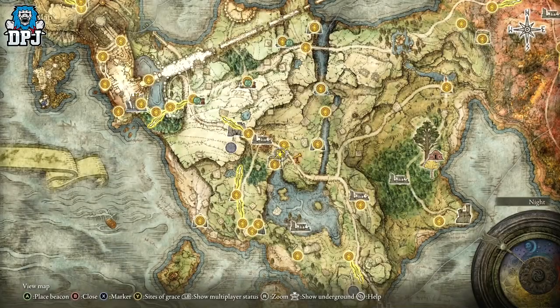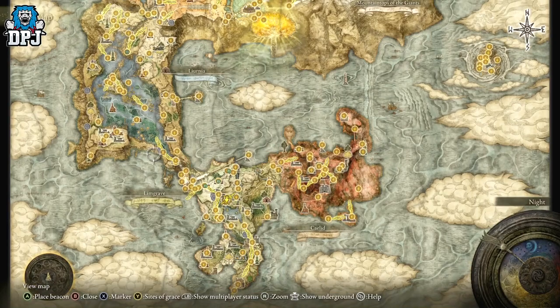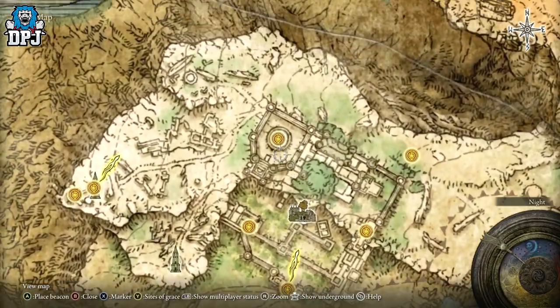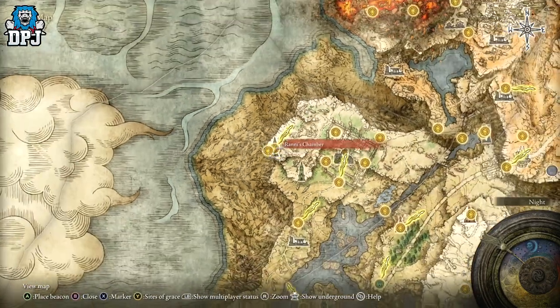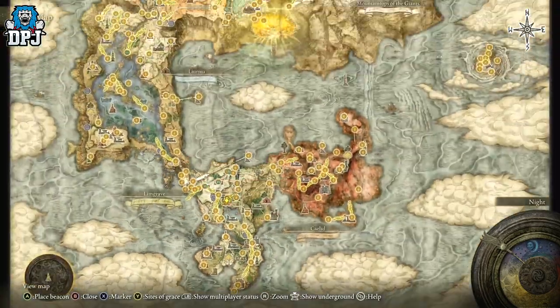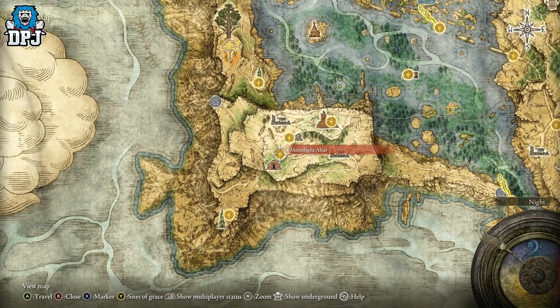First, you need to have completed the Ranni quest. I've made a complete guide linked in the video description so I won't run through all the details, but it starts at Ranni's Rise. To get there you need to clear out Caria Manor by defeating Loretta, then you can run through and start the quest — as long as you've already spoken to Renna first at the Church of Elleh in the early game. Do what you gotta do and you'll end up right here — this is literally towards the end of Ranni's quest, about 95% through.